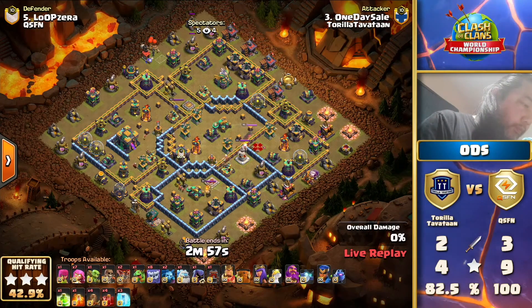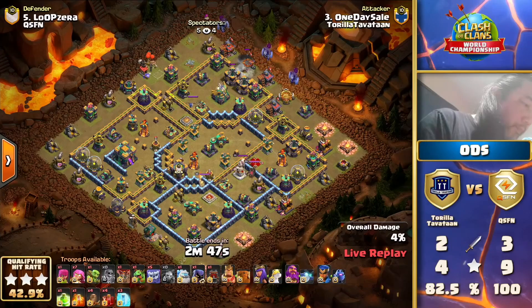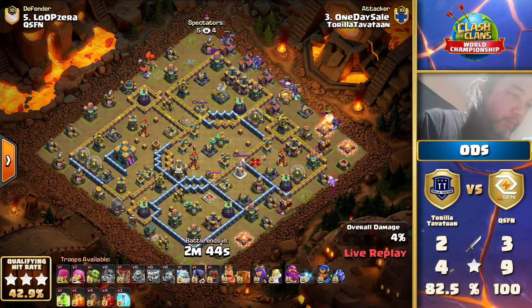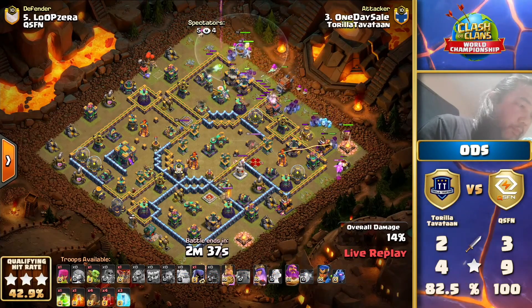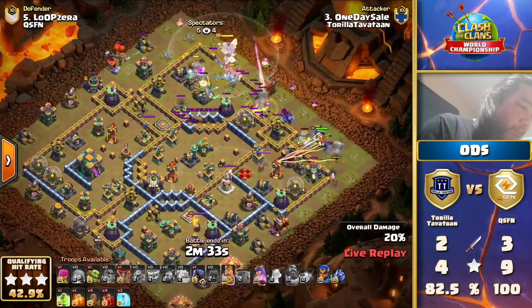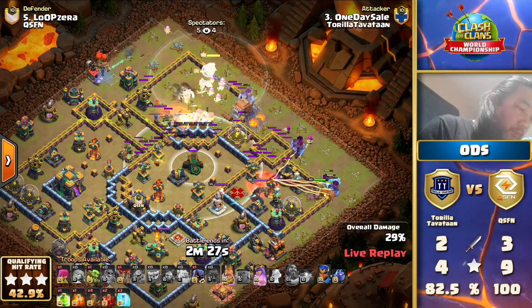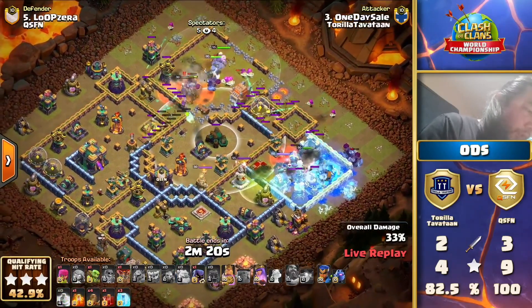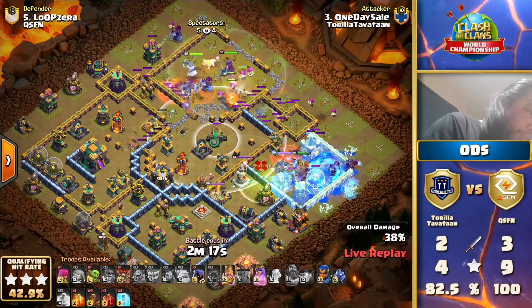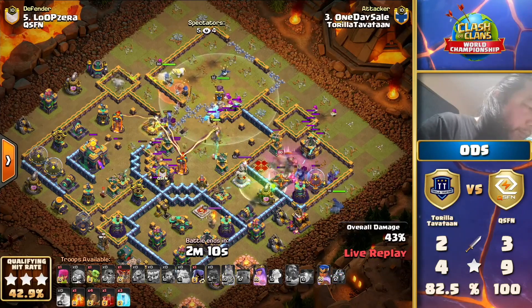The yetis are coming in, we have eight super archers placed strategically behind them, and the king with the ice golem. This time they brought the ice golem to go into the multi-inferno, which I like. The warden ability again really early on - the log launcher is opening up everything. I think he wants to at least touch the town hall with the earthquake so the log launcher can skip. That's probably the reason they're bringing the earthquake.